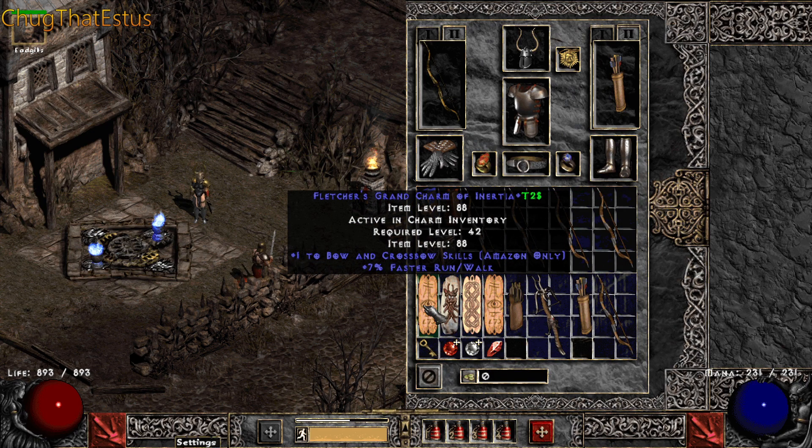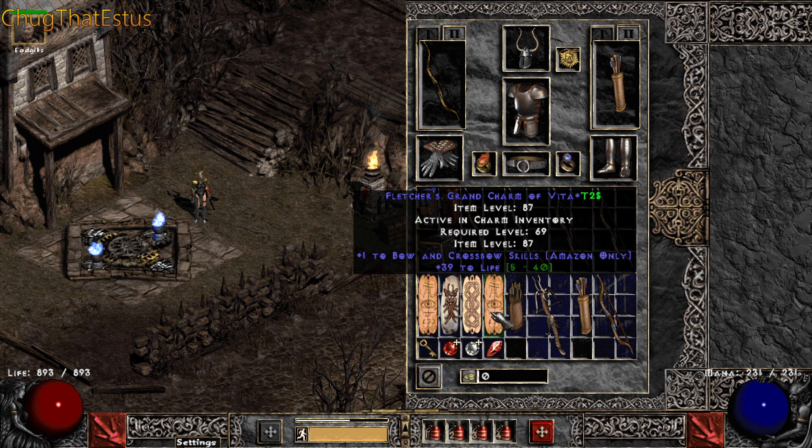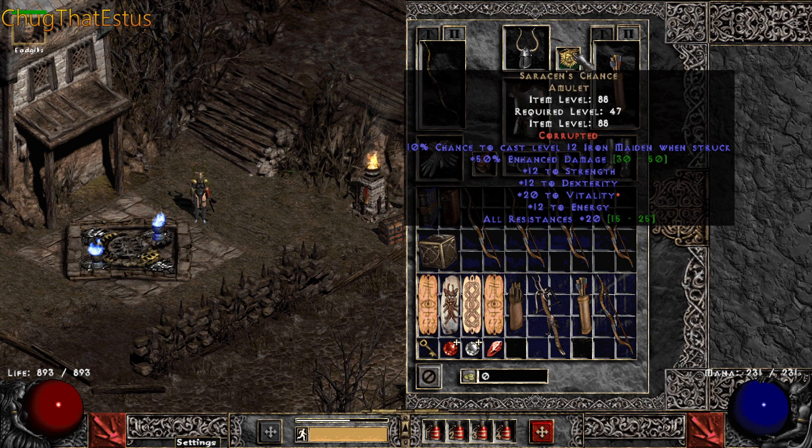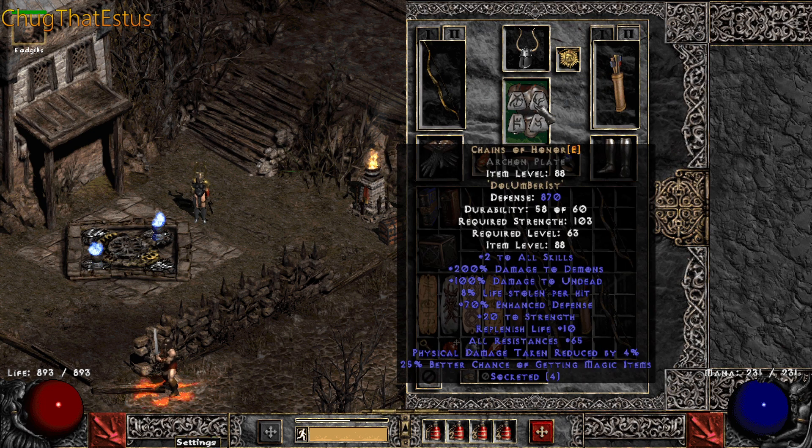I have a few green charms. We are using Valkyrie's Wing. I got lucky and had 3 sockets on my corruption so we put in 3 15% increased attack speed jewels. We have Serious Enchants for the enchants' damage, Vitality and a lot of other stats. Chain of Honours for the resistances, damage to demons, undead, and bow skills.